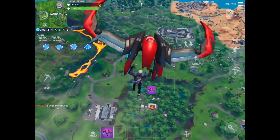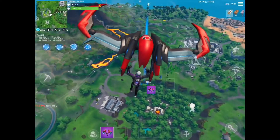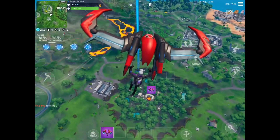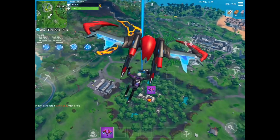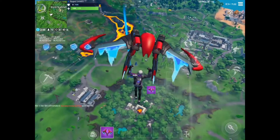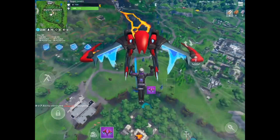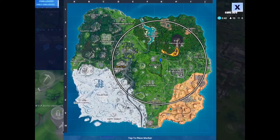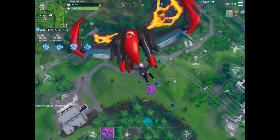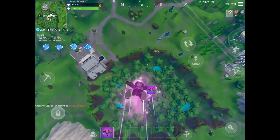Welcome back to another video. Today I am going to be showcasing the location for the 4 by number 20. It says found in between the first three circles of the match. What you guys need to do is jump out of the battle bus and wait till the storm rises and pinpoint the center of it. I'm pretty sure this is going to be the center, so let's just drop down.